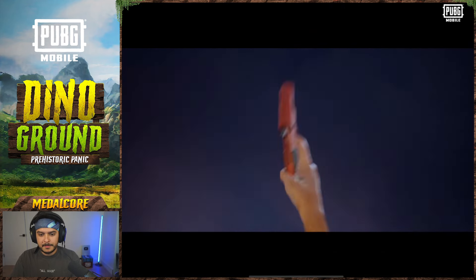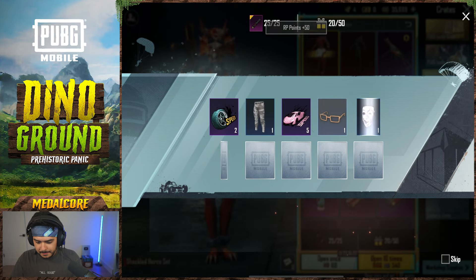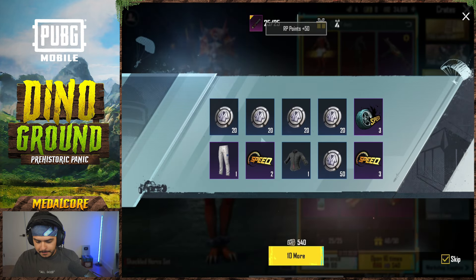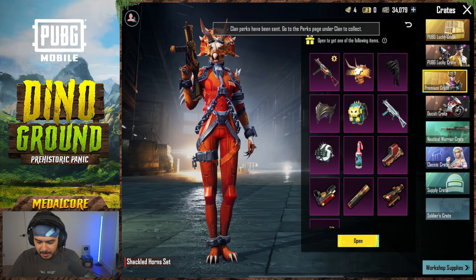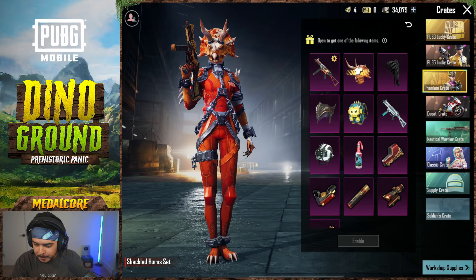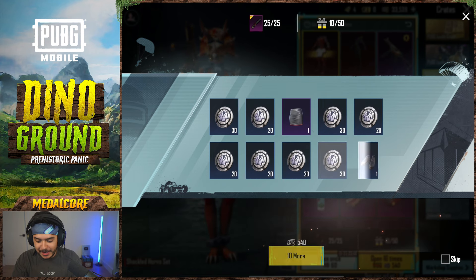Nope. We'll do some skips — we got the Dracolith Assassin. Nothing there, one more, and nothing there as well. Can we get the UMP? That's all I want. We keep getting the attachments. You know what, let's do 200 — let's make it an even 200. We really, really want to try to get that UMP.